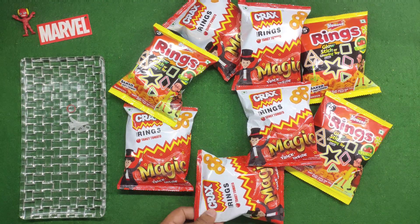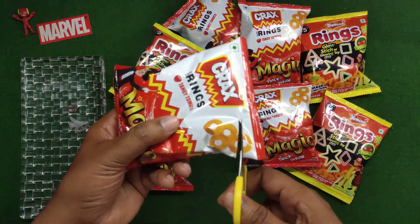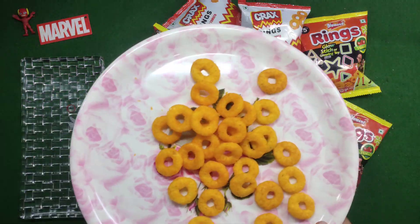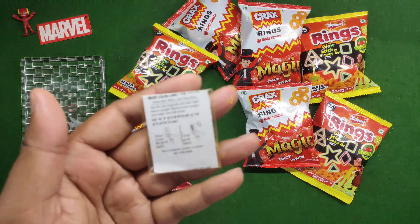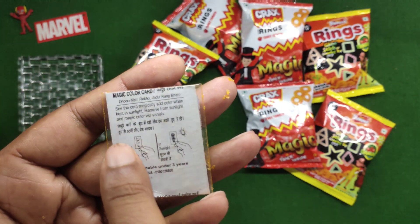Next, unwrap the magic trick package. Magic trick inside — crack stake. Look at this, which toy is found. Amazing gift. Inside it — wow, a magic color card! Look at this magic color card.